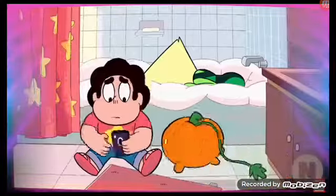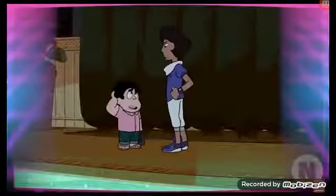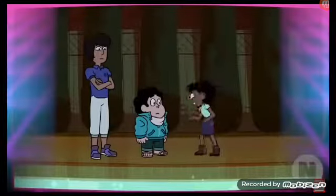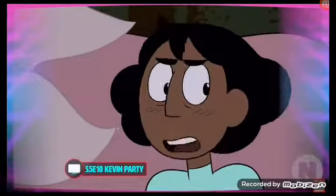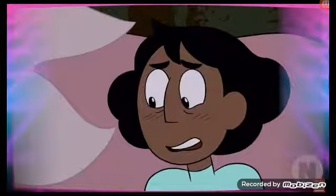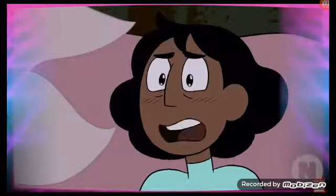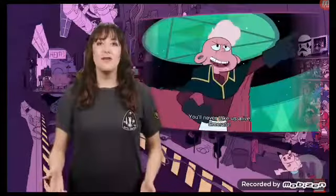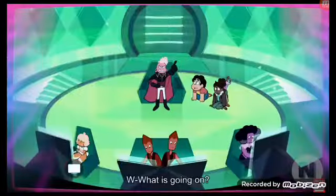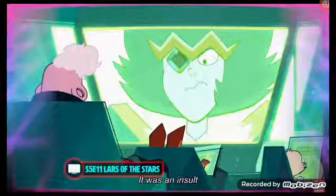Later, at Kevin's party, Connie and Steven make up — a really great apology on both sides that shows their emotional growth. Meanwhile, Lars and the Off-Colors manage to escape Homeworld and become a rebel force in their own right, working against the Homeworld gems.